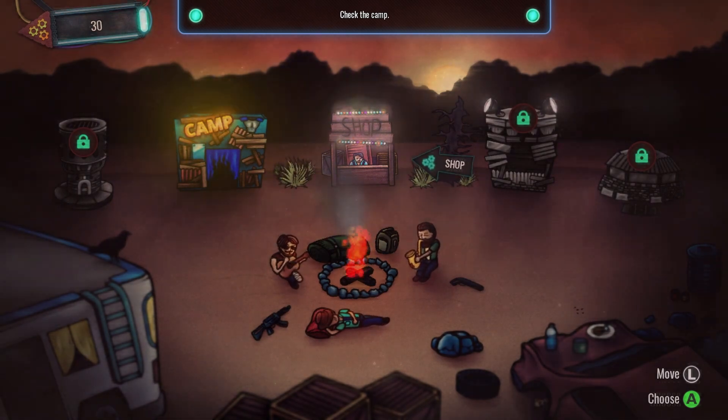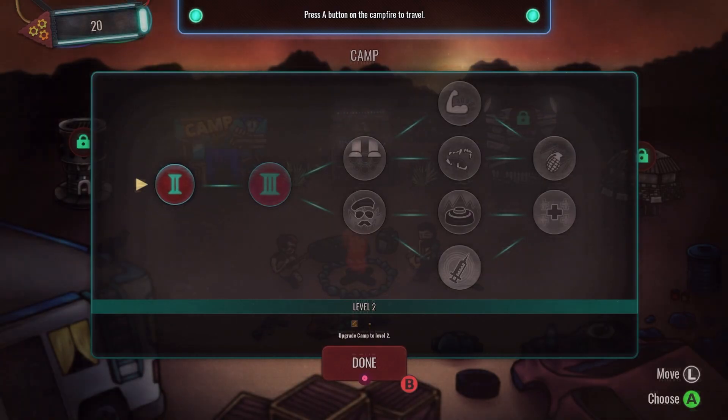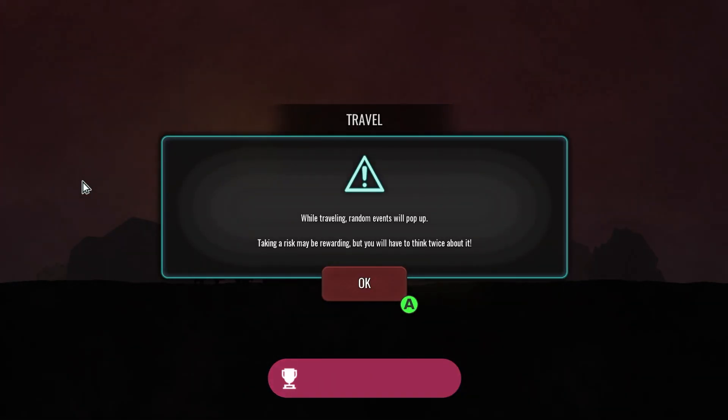Next we're going to go to the camp building and buy our first upgrade. This will give us our first achievement — upgrade the camp — for 100G. Unrelated, but this area really reminds me of Darkest Dungeon.